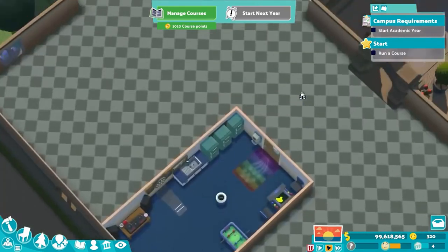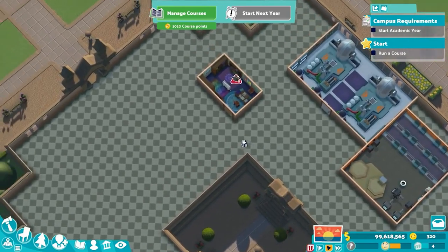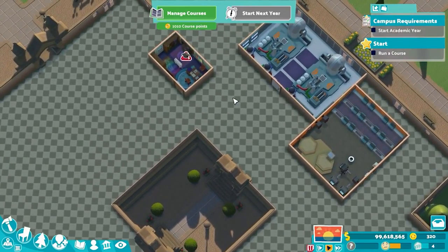Those are my revisions. Keep your eyes peeled for some other new rooms — I know you guys are looking forward to some of them: the student union, the pastoral room, and the medical room. That video is coming up this week. So keep your eyes peeled, let me know what you think, and until next time, this has been Pinstar — signing out. See ya!